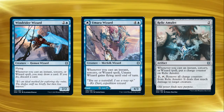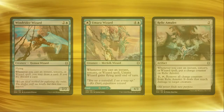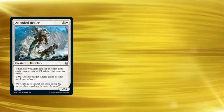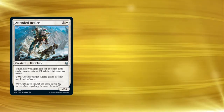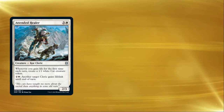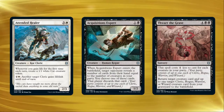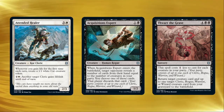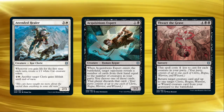Don't forget that Umara Wizard gets a jump in the air from casting wizards as well, and if you're a point short of killing an opponent's creature with a Relic Amulet, your changeling can give you the last crucial counter. Wizards aren't the only party member that changelings can fill in for. If you have a Tended Healer sitting on board, you're more than welcome to give that changeling lifelink, since it is, in fact, a Cleric. Changelings can account for any missing party member — it's always a plus one for Acquisitions Expert and Thwart the Grave, and changelings do make full parties easier to achieve.